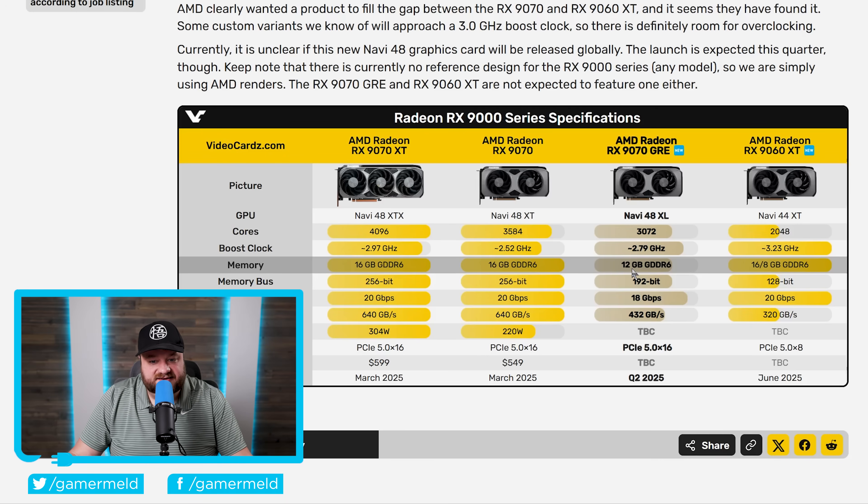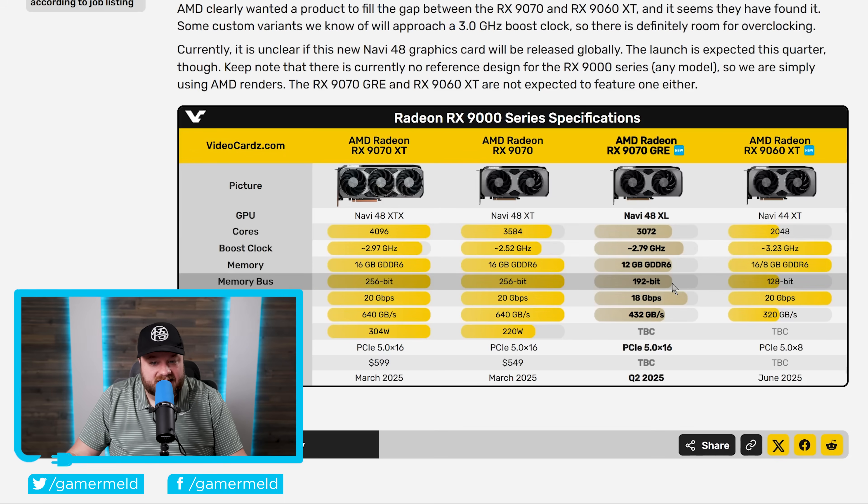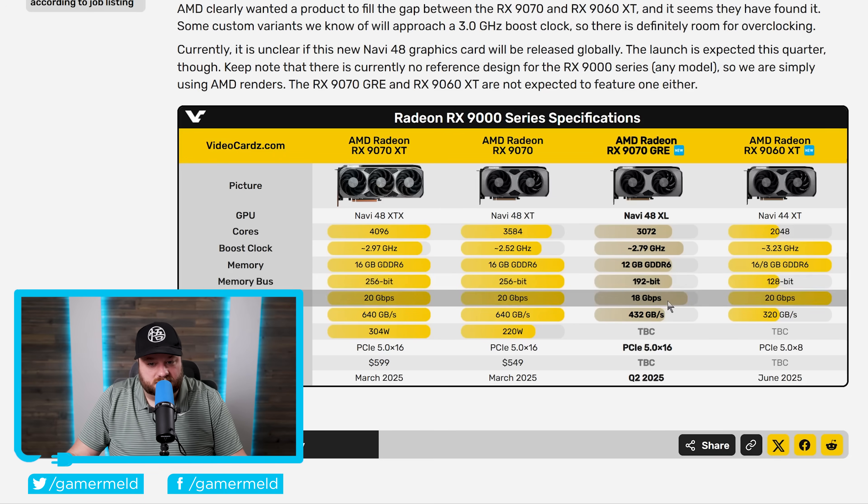The 9070 GRE looks to come with 12 gigabytes of GDDR6, while the 9060 XT — similar to a problem NVIDIA has — will come with either 8 gigabytes or 16. So you do end up having to decide: 12 gigabytes or 16 with a little less performance. When it comes to the memory bus, we're looking at 192 bits with memory speeds at 18 gigabits per second.